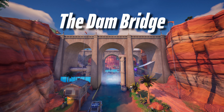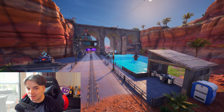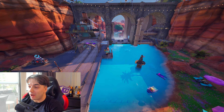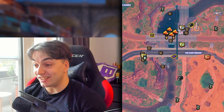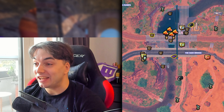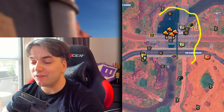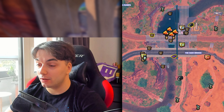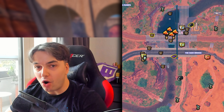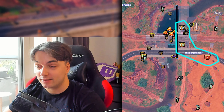We're starting with the Dam Bridge — probably my personal favorite POI on the whole map. This place is absolutely stacked. It comes with a couple guaranteed chests and car spawns. On average you'll find 11 chests here, which is quite a bit of loot, plenty of floor loot, and very interestingly, all three types of car mods for all three different slots every time. Let's run through it on the map in detail.